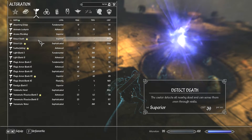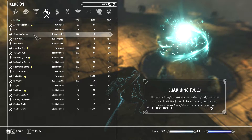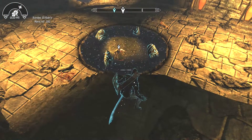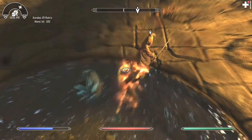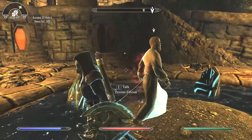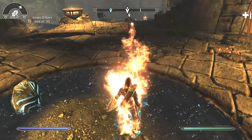I want to test something to see if I can get by without fighting him. Maybe I can use Illusion and calm him down — then when he resets, he'll be friendly. If he turns his back to me, that would be perfect. There we go, he's calmed. He still has that glowing red thing going on. Okay, that didn't work. But this war axe will.